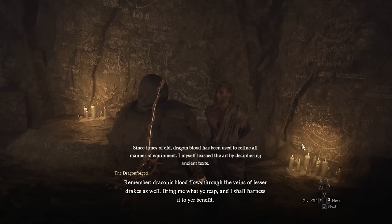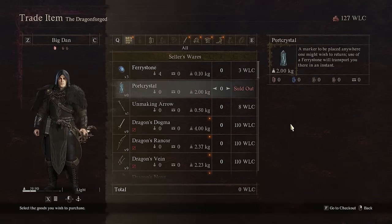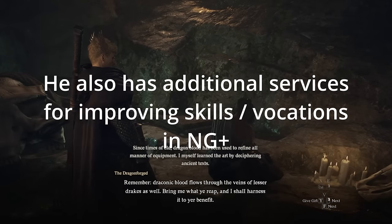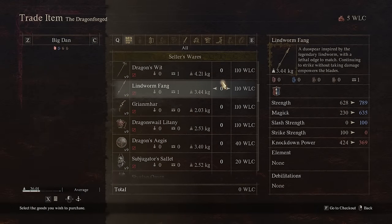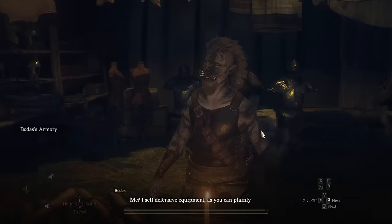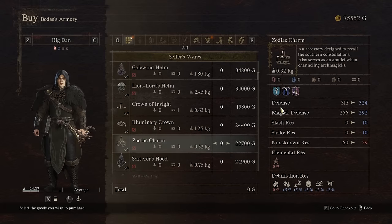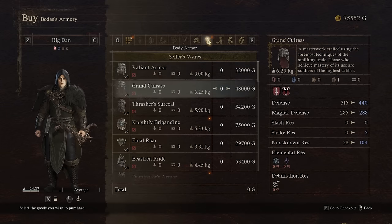Which brings me to another important tip about buying endgame gear and preparing for New Game Plus. The Dragonforged will have a shop refresh once you unlock the post-game — he now sells best-in-slot dragon weapons and armor for every class, and will continue to sell these items in New Game Plus. However, you won't be able to visit him again until you reach Bakpatal and find his cave, which is locked behind story progression. So I recommend spending all of your Wyrm Life Crystals and getting all the gear you want before you proceed into New Game Plus. It's also worth mentioning that regular vendors will sell better endgame items during the post-game, purchasable with gold, so check out the upgraded stock at the Blacksmith if you need gear for a particular vocation.